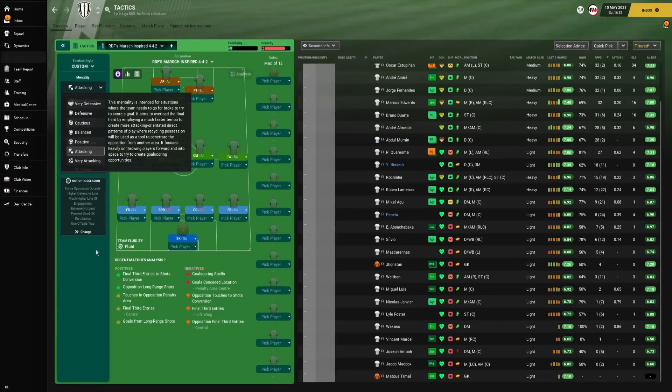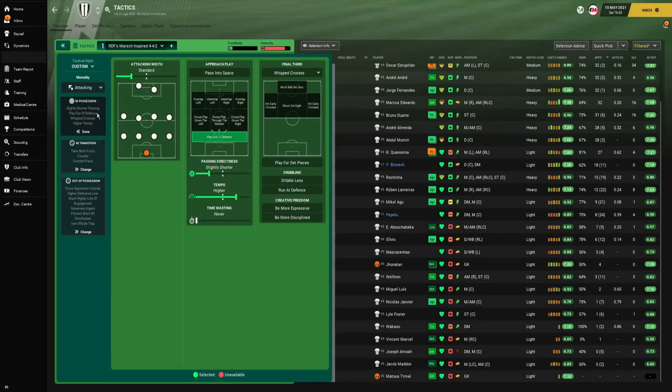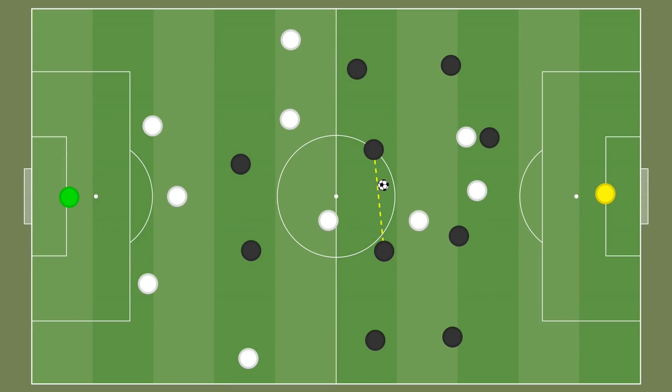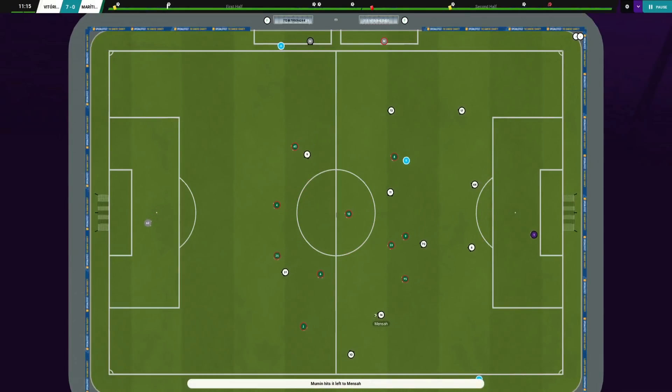For the mentality, we are using Attacking — it aims to overload in the final third with a much faster tempo and direct patterns of play. For instructions, we use a standard attacking width, vertical passing without it being exclusive, playing out from the back with slightly shorter passing and a higher tempo. In the final third, the only instruction is to whip crosses into the box.